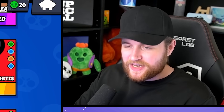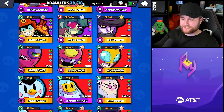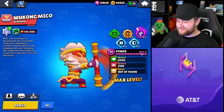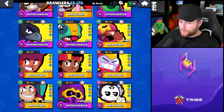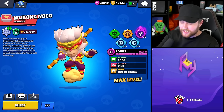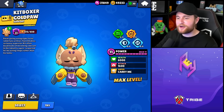Moving along to number seven, I'm lumping together two different brawlers affected by the same exact bug: Miko and Kit auto-aiming at their super. I have to be honest, I was more affected by the Miko bug — this one has happened to me way more than the Kit one. Admittedly I play Miko a bit more, but thanks to you guys, when I first announced the Miko bug on my channel, you let me know it was also affecting Kit.